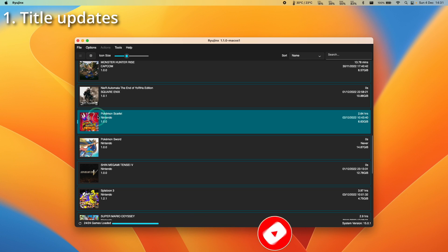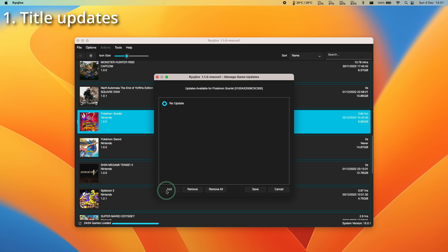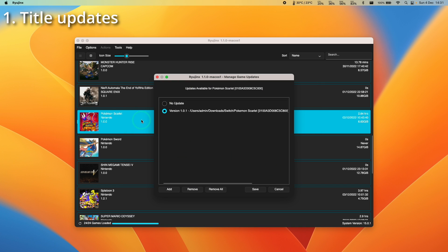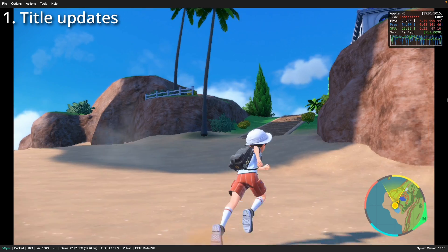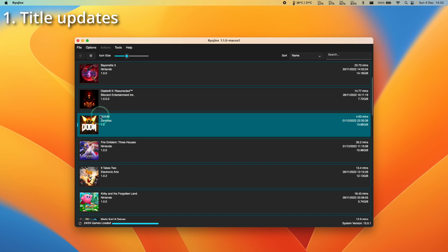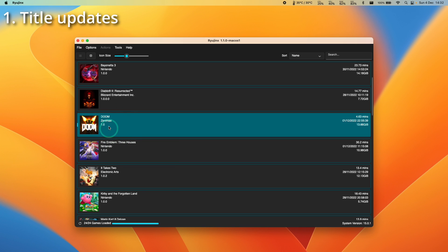The first round of tips are focused on performance. If you want to maximize performance, you might want to apply a title update. Right-click on a game in Ryujinx and click 'Manage Title Updates,' then add and find different patches. For example, we're upgrading Pokemon Scarlet from 1.0.0 to 1.0.1 — press save and it's upgraded, giving substantially better performance. Note: this doesn't work for every game. For example, Doom 2016 version 1.0 boots fine, but applying the title update won't boot at all on macOS. So some title updates are helpful, some less so.